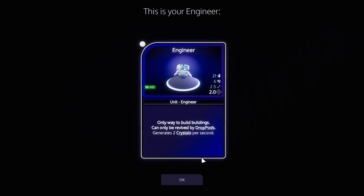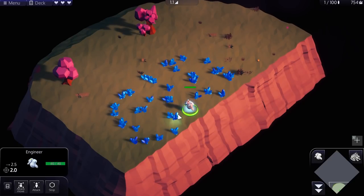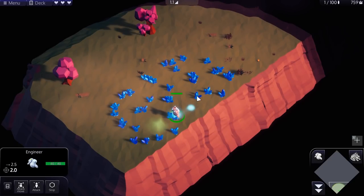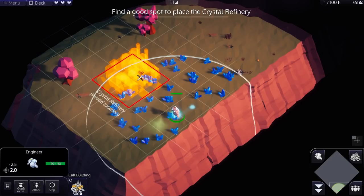Okay, this is your engineer. Only way to build buildings, can be revived by drop pods. Generates two crystals per second. Cool. Got it. This is your refinery. Use your engineer to build one of these.